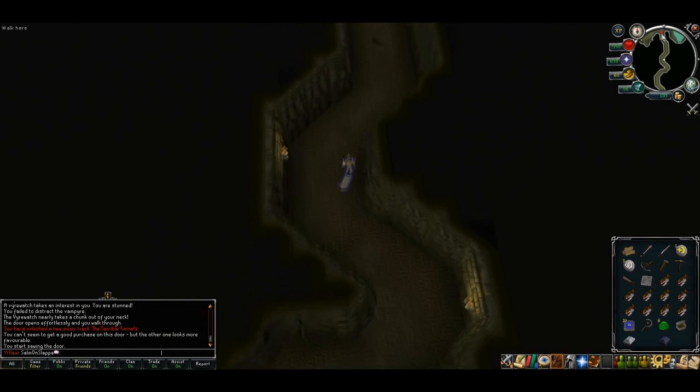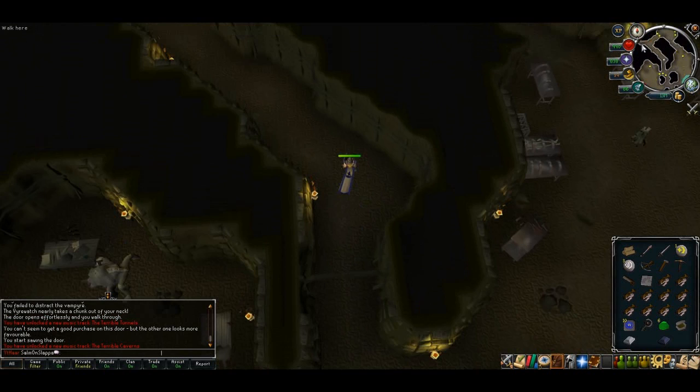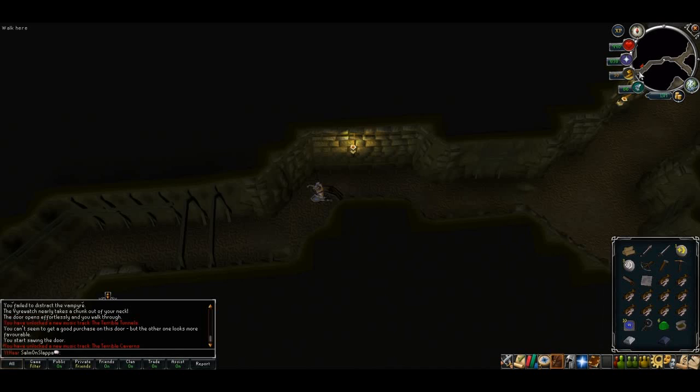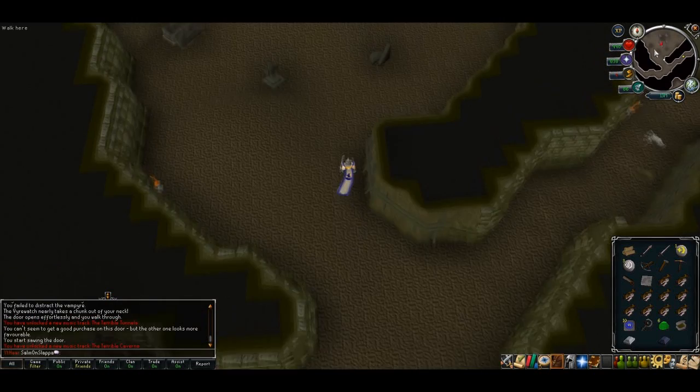Follow this long tunnel and eventually you'll come to an opening with mobs on either side. Ignore both of them and just keep going north. When you come to a T-junction head west, and you'll notice just north of you a big room — head in there.